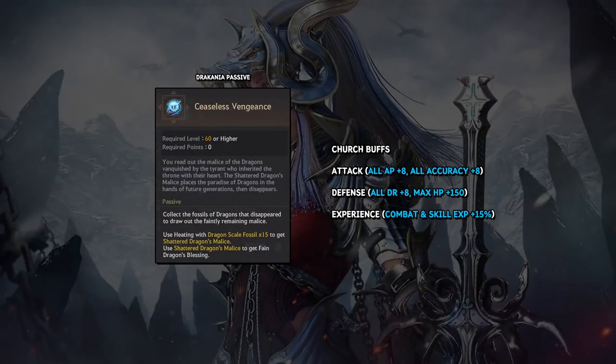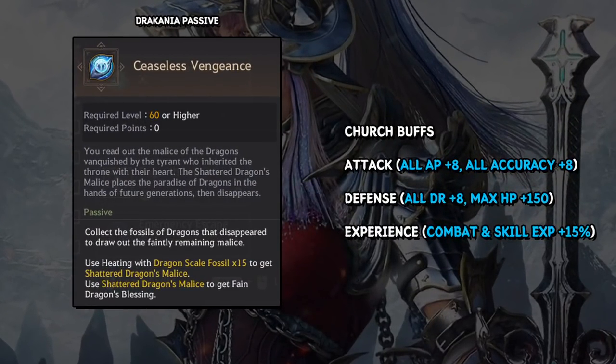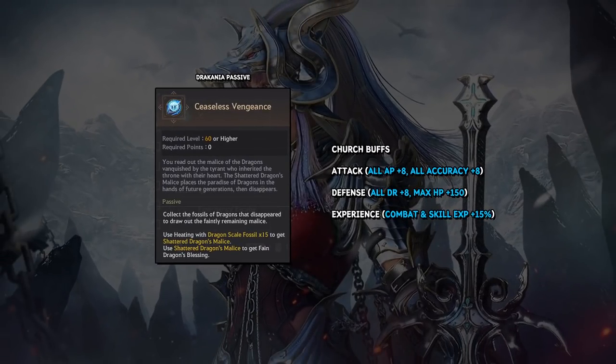Attack will give you 8 AP and 8 Accuracy. Defense gives you 8 Damage Reduction and 150 HP, and Experience gives you Combat and Skill XP plus 15% buffs. Most of the time for PvP guild content you're using Attack and Defense, so you're spending about 6 Million Silver to get these for 2 hours. They can also be used for PvE grinding of course to give you that boost in power.